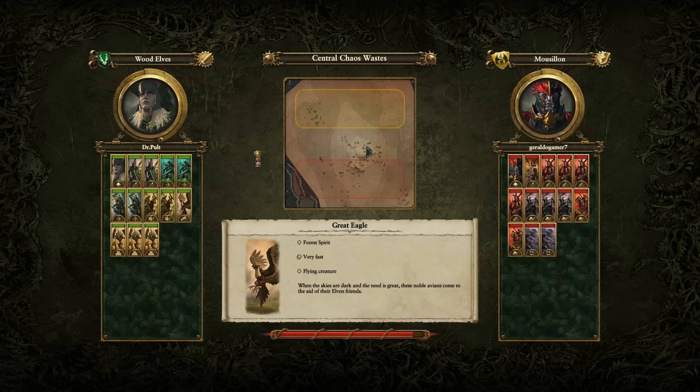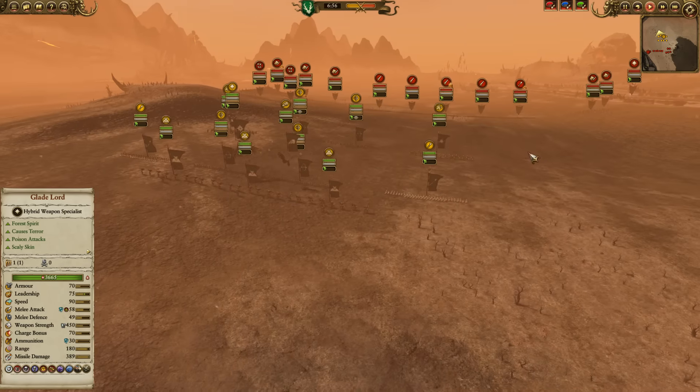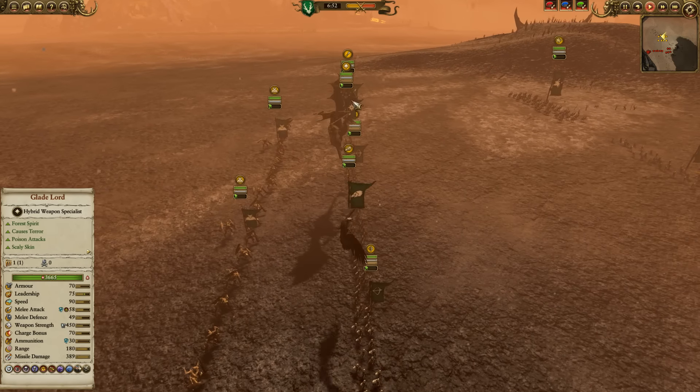I did a stream last night. I didn't have time to record anything else, but I wanted to get some stuff out. This came in from Dr. Pult, the one who has sent us replays before. He's gonna feature some fun elf units, and it looks like he's going up against Moussillon, led by the Red Duke. So let's look at Dr. Pult's army.